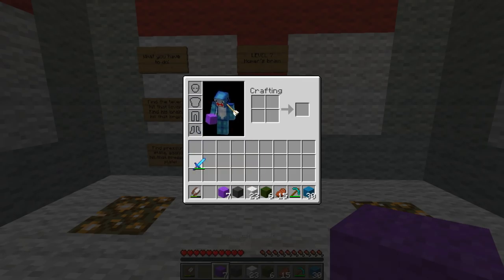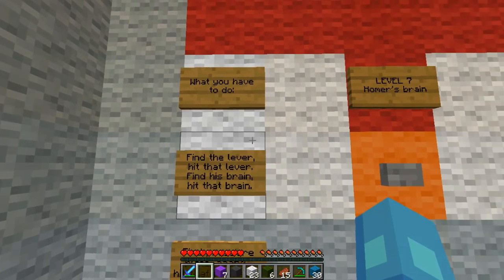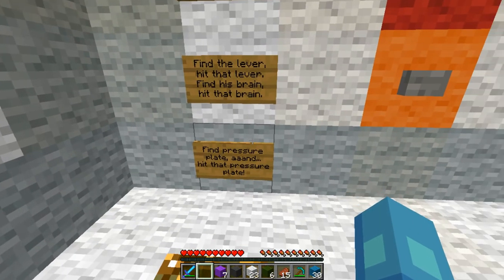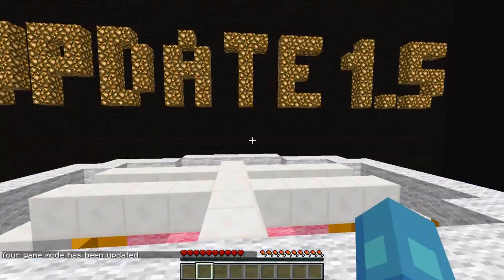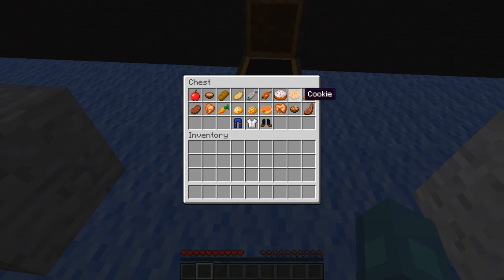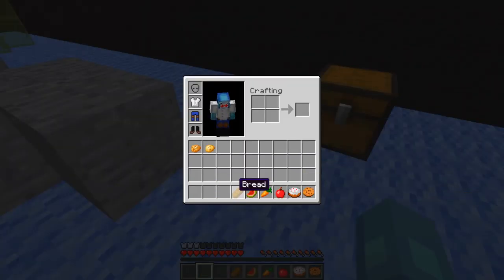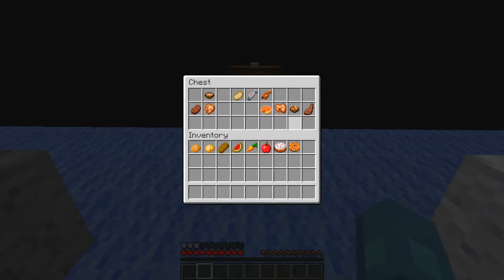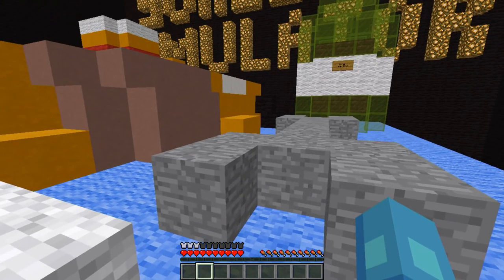Level seven — Homer's brain. Find the lever, hit the lever, find the brain, hit the brain, find the pressure plate, and hit the pressure plate. It's been updated so let's go. There is a lot of stuff in here — I'm going to take the cookie, cake, apple, carrot, watermelon, bread, baked potatoes, rabbit stew, and Homer's pants. I'll bring everything just in case because I don't know what Homer needs to eat.